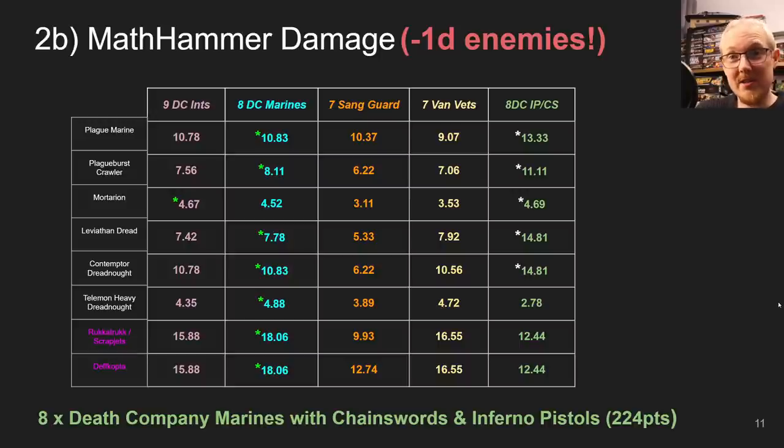Telamon Heavy Dreadnoughts are horrifically survivable — apparently a 230-point Death Company squad will do not even 5 wounds to it, but it's the best we've got. Against Rukka Trucks, Scrapjets, and Death Copters, Death Company are miles ahead — their Thunderhammers won't suffer from Ramshackle and minus-1 damage won't affect Chainswords. Vanguard Veterans are quite a bit ahead of Sanguinary Guard here too, and they're at the same points cost. This is probably why I've started playing more Vanguard Veterans and less Sanguinary Guard.